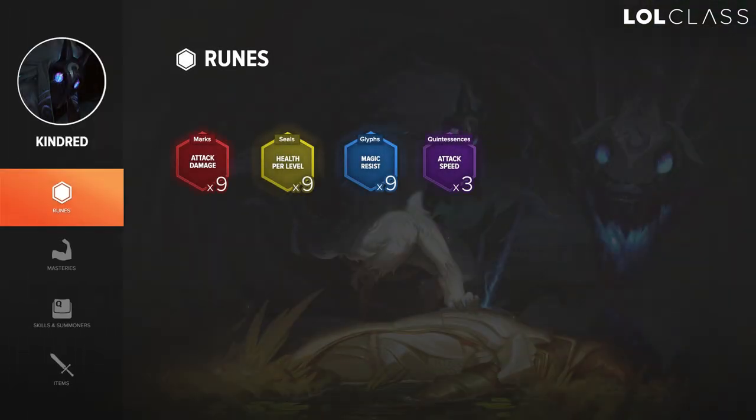For runes on Kindred I like to run AD reds, HP scaling yellows, MR blues, and attack speed quints. I run MR blues because there aren't really a better option and it helps with early game trades. AD reds and attack speed quints make for a very standard AD carry page which also translates well into the mid lane.